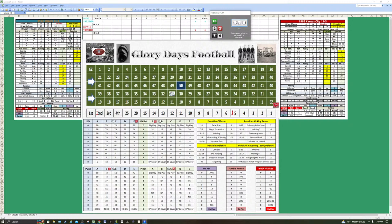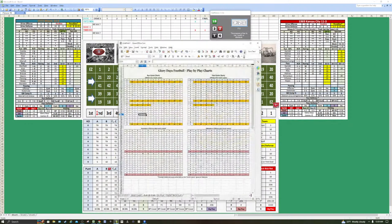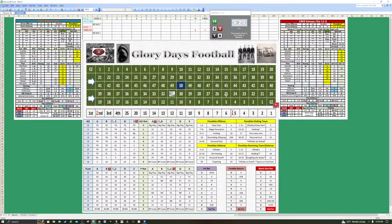The pass is complete to Marv Fleming. We use the white 6 and go back to the play chart — it's a stalemate. Fleming, who makes the catch, is a K rating. We go to the pass game charts under stalemate. The roll is a 6, Fleming is a K — going down to a 6, that's a gain of 9 yards. So Marv Fleming gets the pass from Earl Morrill for 9 yards. It's 1st and 10. They go from the 38 nine yards to the 22 — Miami's drive continues against the Chiefs.